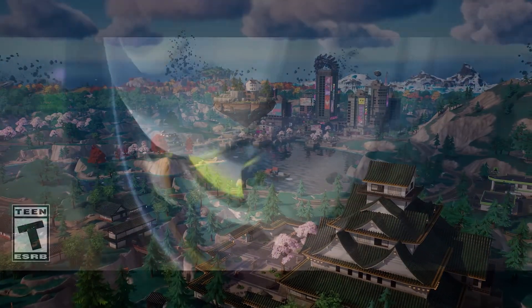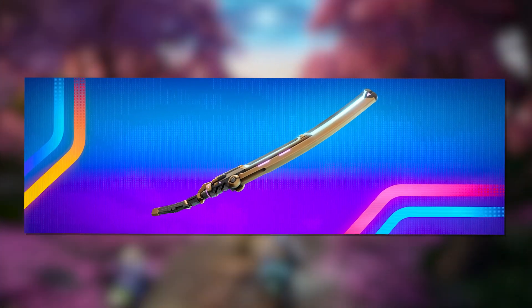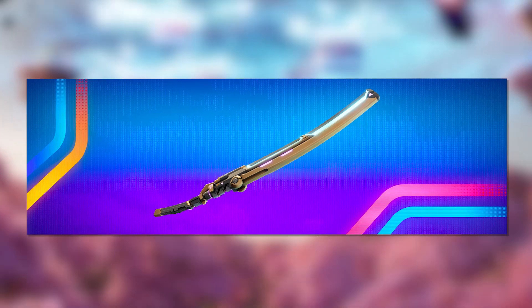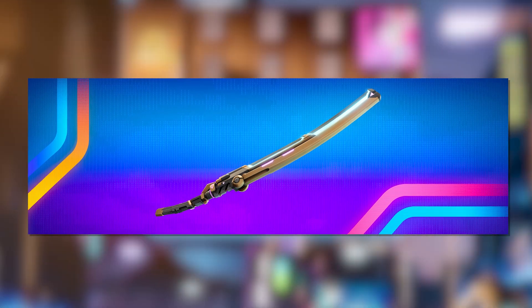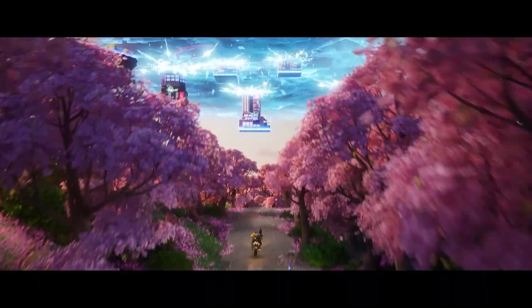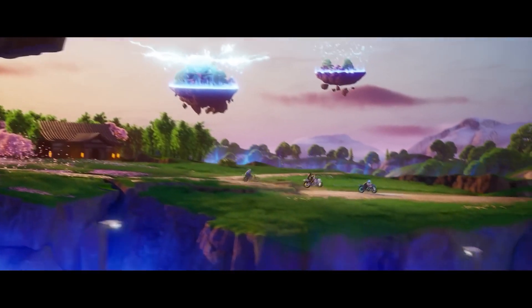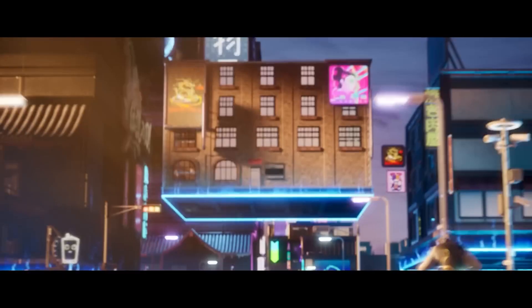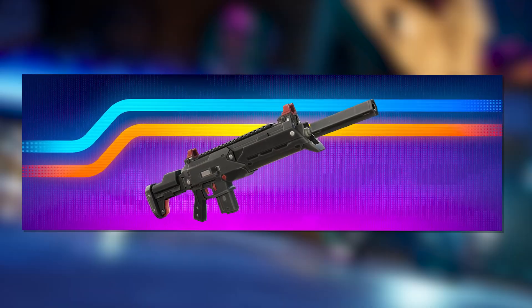We have a bunch of new weapons. Starting with the Kinetic Blade — acquire one of these katanas and perform the artful knockback slash, show no mercy, and perform the devastating dash attack. The dash has three charges that enter a cooldown upon use. A lot of these weapons you can't really get a feel for just from the description — this might be like the Shockwave Hammer of this season, some crazy OP item.